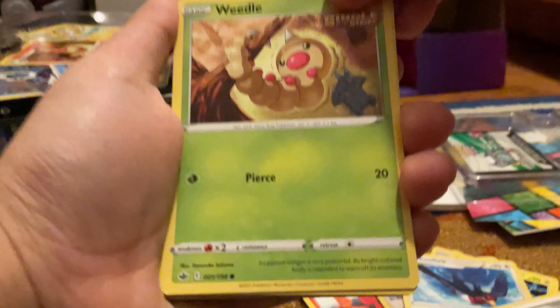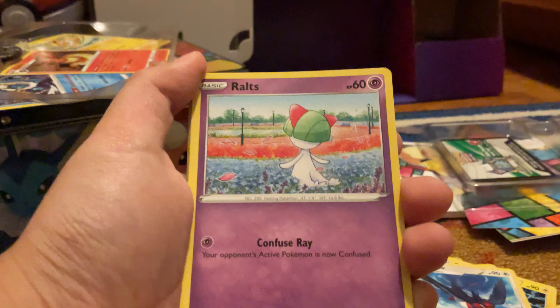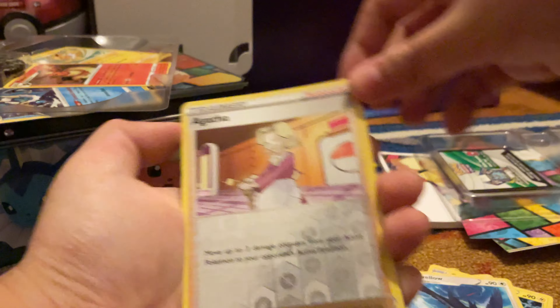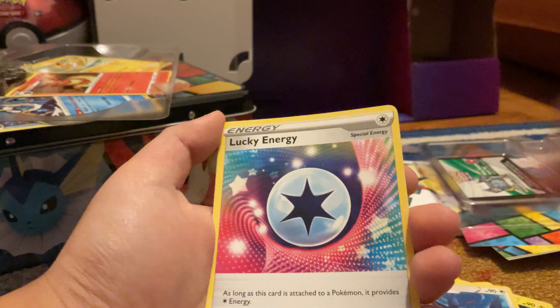Our game card ruined the party. Weedle, Castform, Qwilfish, Routes, Heck Ross, Agatha, Weezing, psychic energy, Klara, lucky energy, Duraludon Chest Plate.